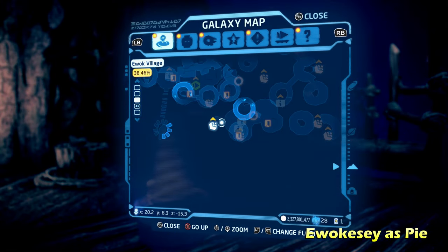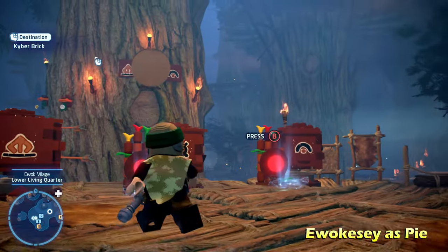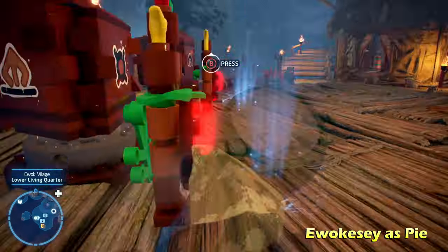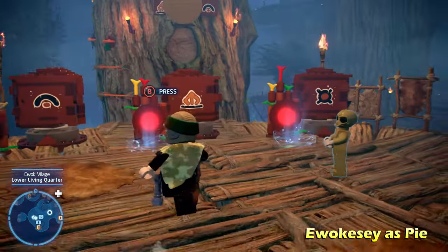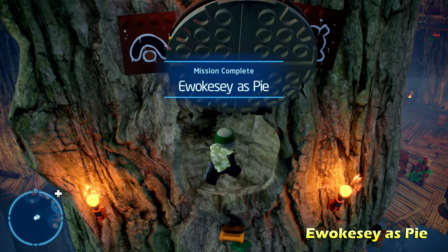Next up we're going to do Ewokasi as Pai, which is very similar to the previous one and near it as well. We're going to climb over here and see another set of three symbols. Once you memorize those, input them over on the other side. You won't notice anything right away, but that should unlock the door — if you go back, you'll notice it's open. That's going to get you the Kyber Brick for Ewokasi as Pai.